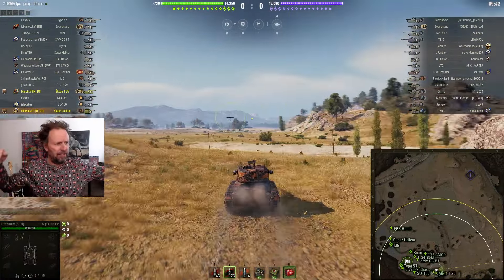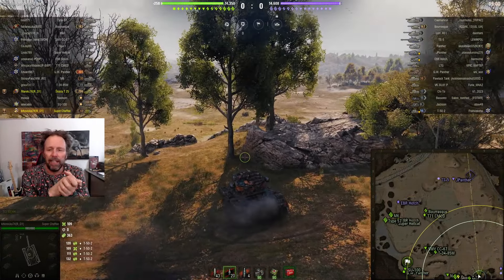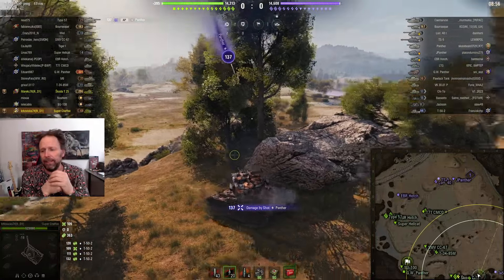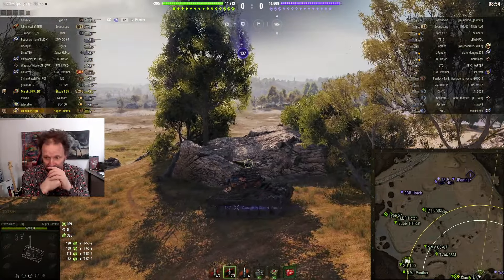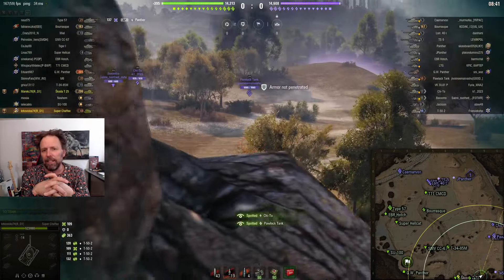He immediately moves to this little alcove. Why would he do that? Well, it's assault mode — the enemy team has to assault and he has to defend. He could have tried to push forward and do some spotting, but look where the enemy spawn is — see the number one right by where the Jagdpanther has just appeared, who's finally found his W key.